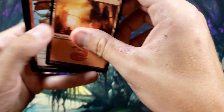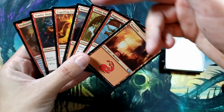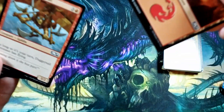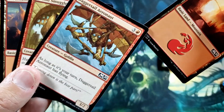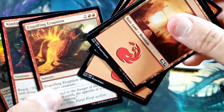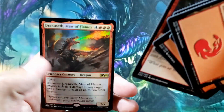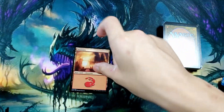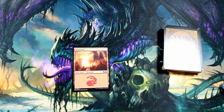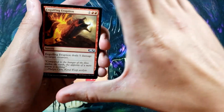Apologies for the shaky camera. We've got two mountains, a creature that costs four mana, a creature that costs three, another mountain, a sorcery that costs four, a three-drop with reach, and our big creature. On your first turn, if you go first, you do not draw a card. We'll lay down a mountain and pass. We draw next turn and get an Engulfing Eruption.